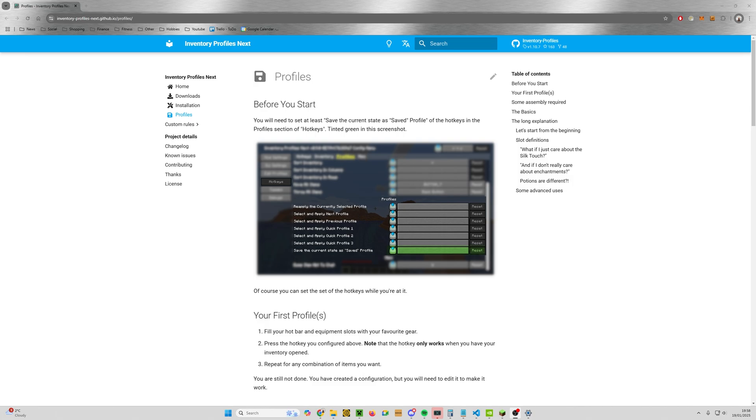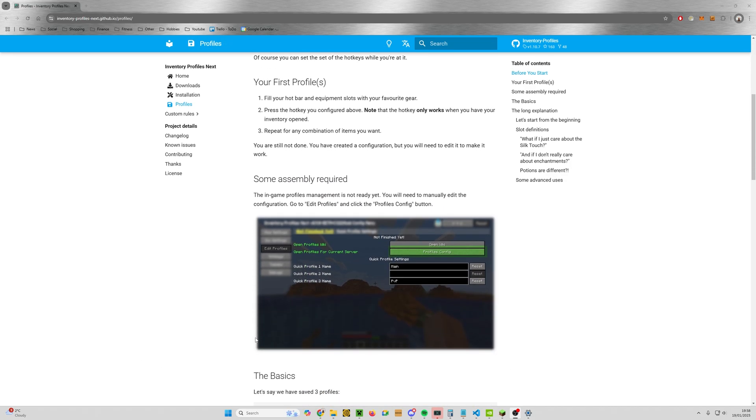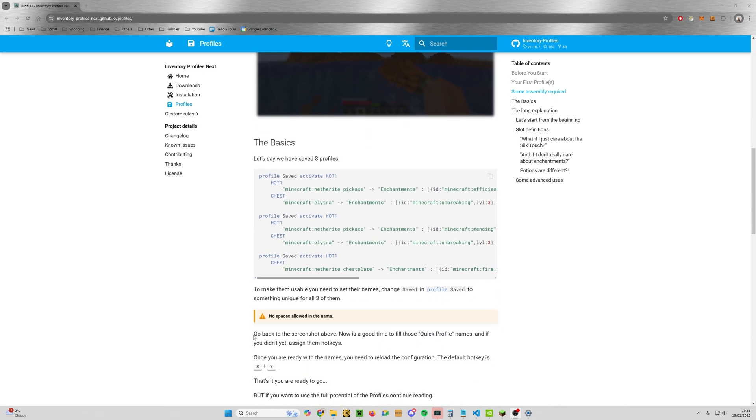The last tip before we end: there is a wiki at inventory-profiles-next — I'll put the link in the description below. The wiki covers everything I've shown in this video, so it's incredibly useful if you want to refer back or found the video a bit quick. You can also get to it from within Inventory Profiles Next itself. Anyway folks, I hope you found this super useful — that's all I have time for. I'm Al Fielder, goodbye.